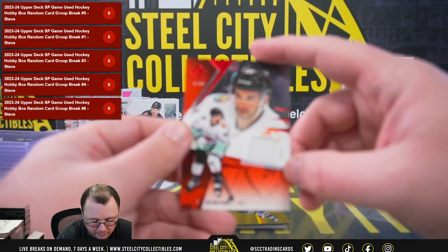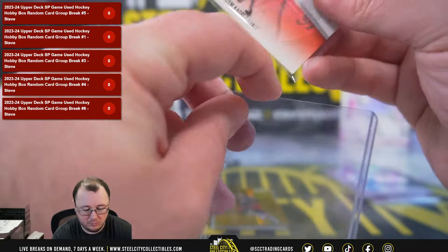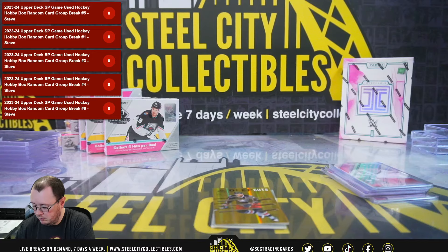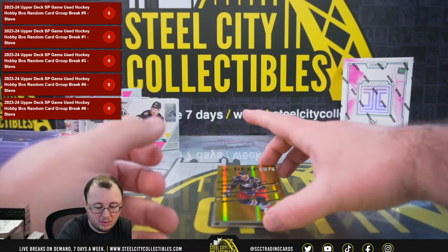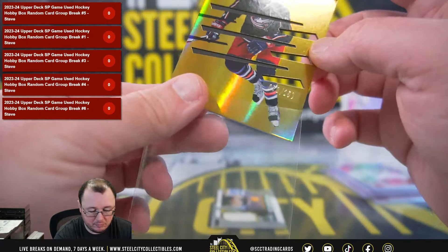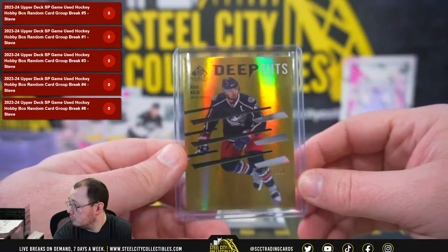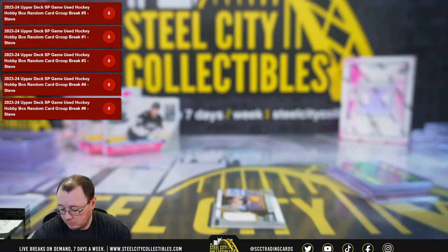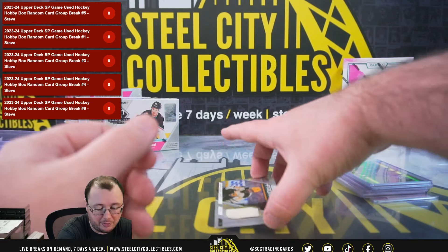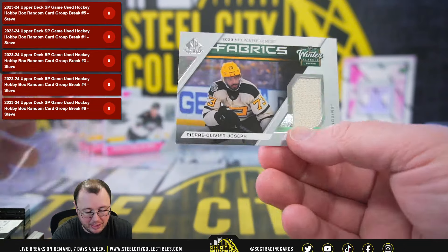Jersey card: Nazeem Qadri. We're going to Deep Cuts, numbered to 250: Rick Nash. And our final hit of the first box — a Winter Classic Fabrics card of Pierre-Olivier Joseph.